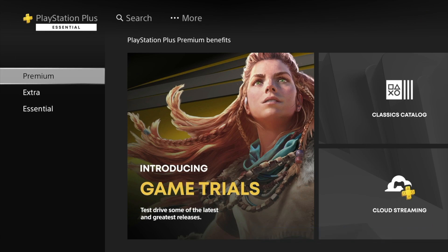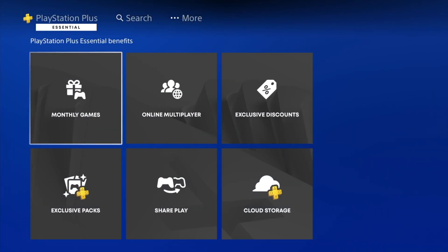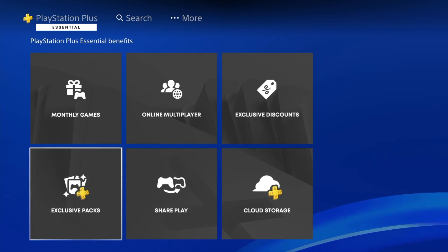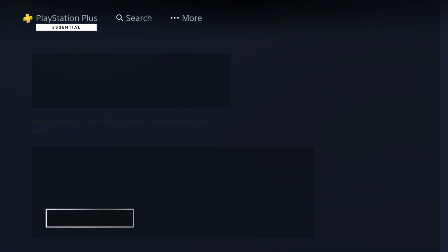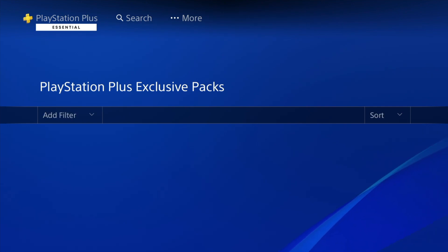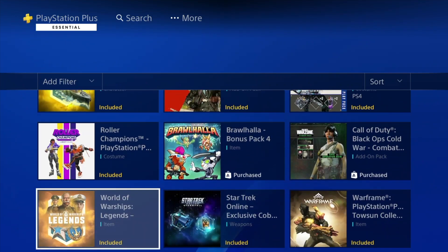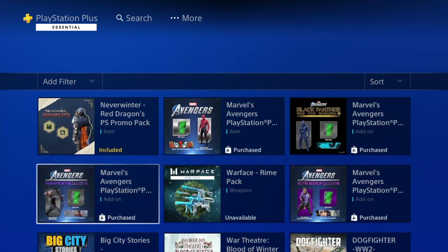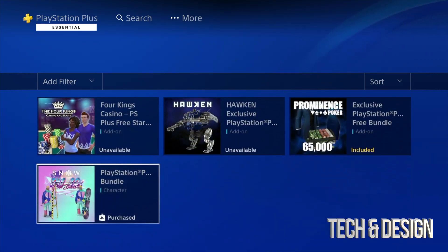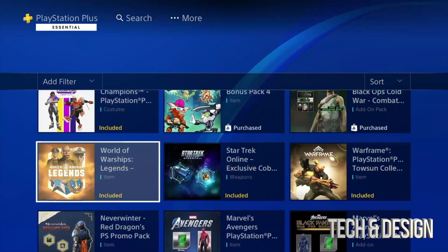Let's go right into Benefits. From here scroll down to Essentials — you're gonna see monthly games, which hopefully you already downloaded, exclusive discounts, and down here below, exclusive packs. Let's go right into our packs to see everything that's available. There's a bunch of them right now available, and some already say 'purchased' which means I already downloaded those. There are others I still need to get.